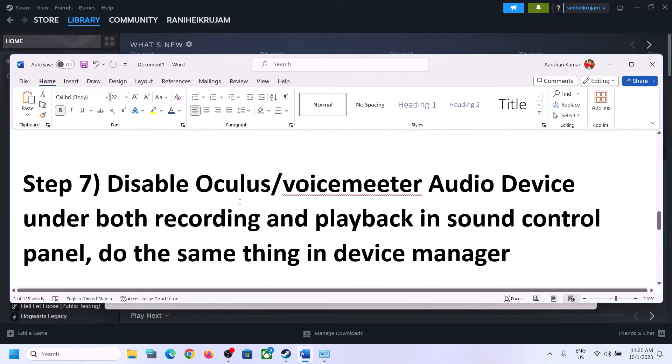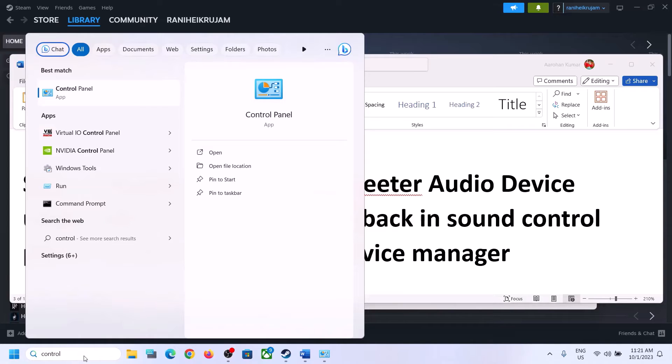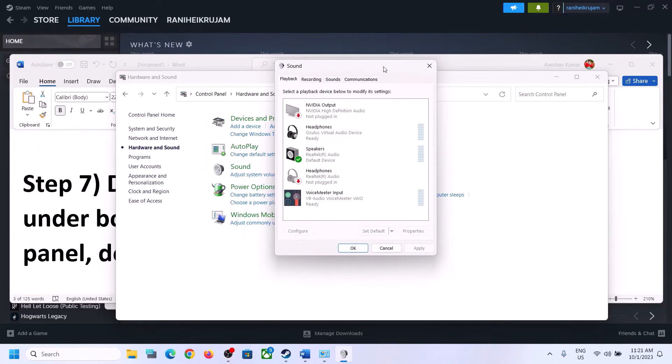The next step is to disable any other audio devices enabled in Playback. Open Sound Control Panel — type Control Panel in the Windows search box, go to Hardware and Sound, and click on Sound. Over here you can see many audio devices. Make sure that you enable only the speaker which you want to use. For me it's Realtek Audio. For any device you're not using, right-click and disable it.